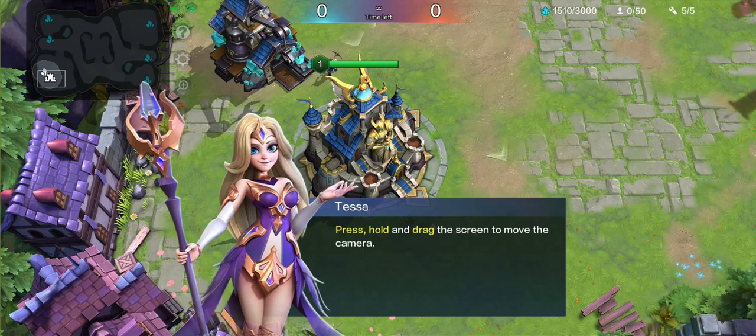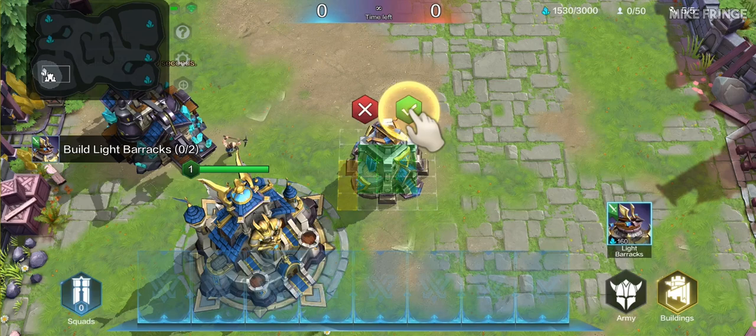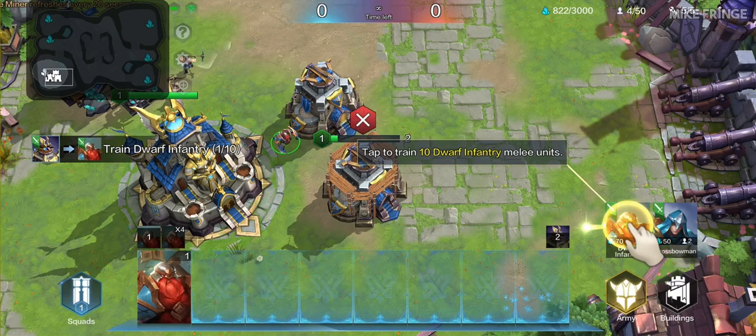Welcome to the War Bound Storm tutorial. Press, hold and drag the screen to move the camera. Well done. Next we need to build a powerful army. Build a light barracks — it unlocks lightning units. Having multiple barracks allows you to train multiple units at the same time. Build another light barracks, then open the army tab and tap to train dwarf infantry.